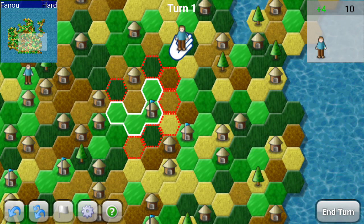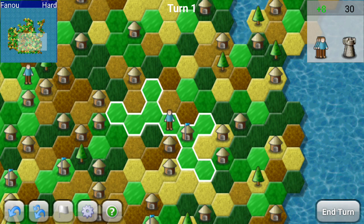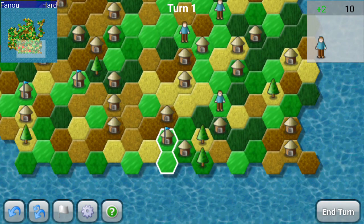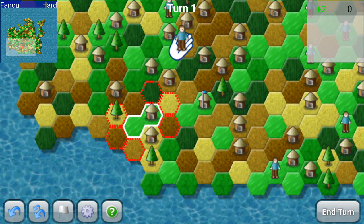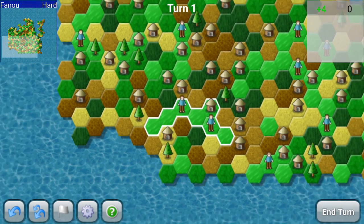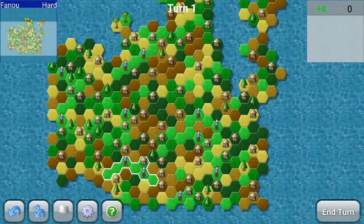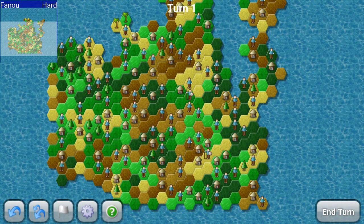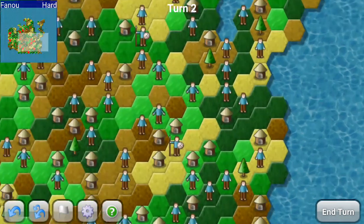Looks like we'll have a nice big territory here as well. Yeah, that's pretty huge. The yellow guy directly below me is going to be problematic as well. So right off the bat, we've already got some large territories, but we're not going to be the only ones. Oh, look at that — we've already been split apart.